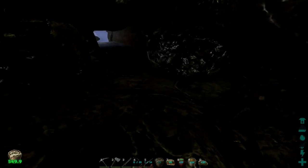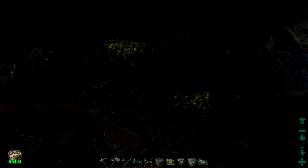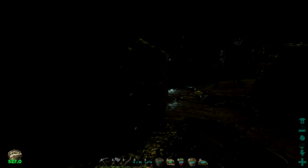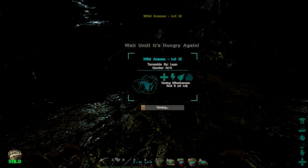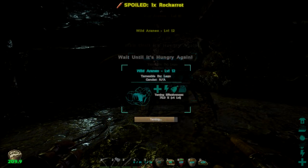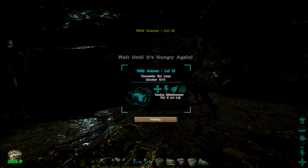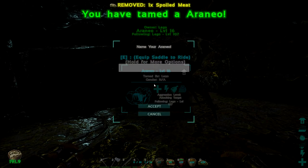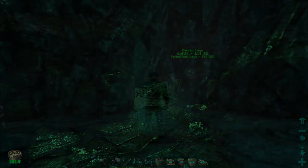You can walk through these caves no problem. Be careful — do not approach the spiders from the side or the front. Only approach from the back, because they will aggro on you. He got stuck and started running away — so annoying. But there he is, done with his little dance. I'll feed him and as you can see the taming bar has gone up. We'll be back when he's all tamed up.